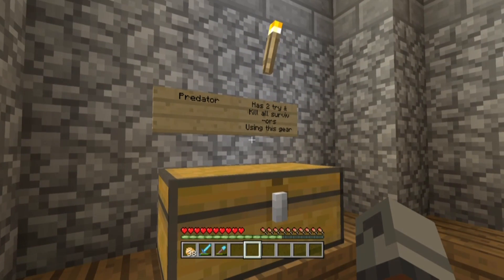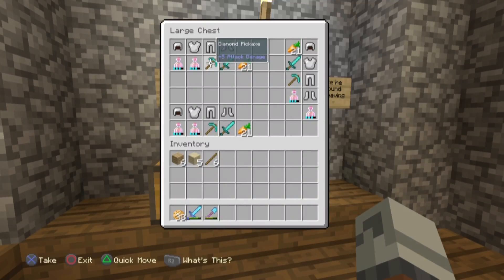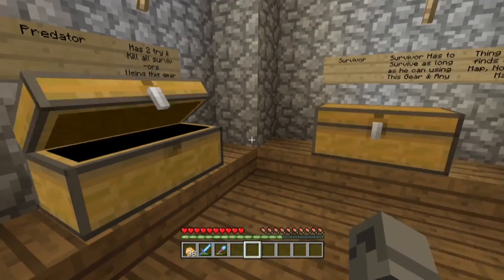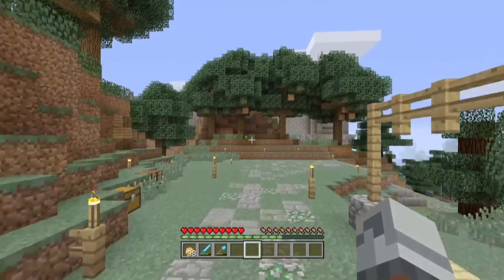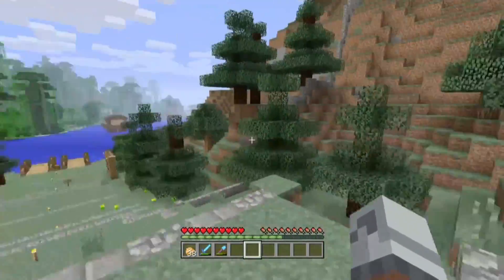Alright guys, we're here, we're in the world. I've got - Predator has to try to kill all survivors using this gear. This is a fun game I used to play with my friends. The survivor has to survive as long as possible using this gear and anything else you can find around the map - no leaving the map. The Predator was invisible the entire time, had invisibility and Speed 2 potions, infinity flame bow, and fire resistance. It's like an invisible character that ran around and tried to kill all the survivors, it was really fun. I'm gonna miss that - I still got my friends, just don't talk to them as much. Let's go check out the cave base real quick - I want to see how different it looks.